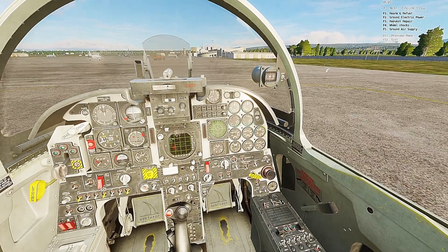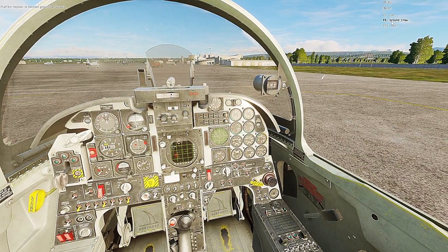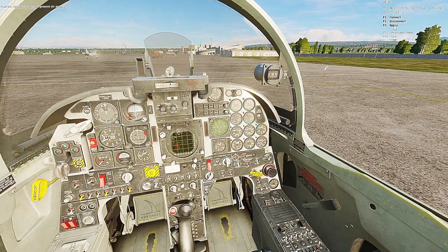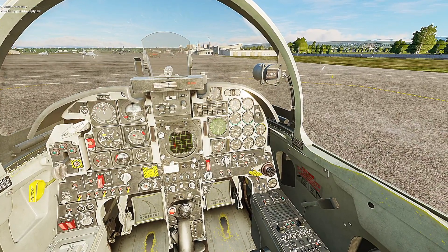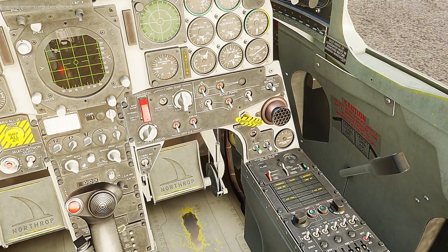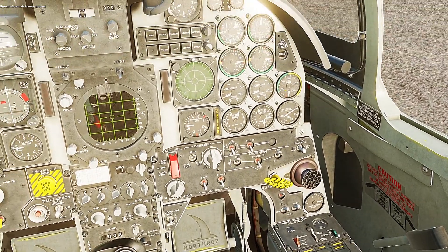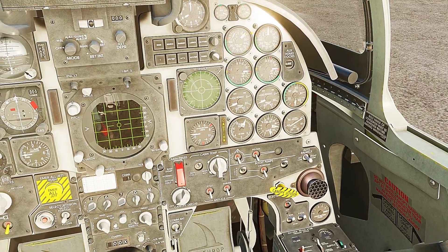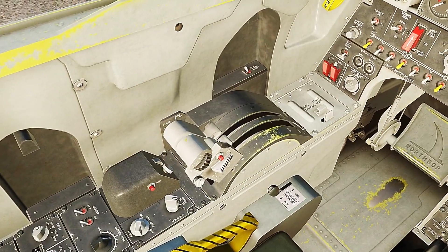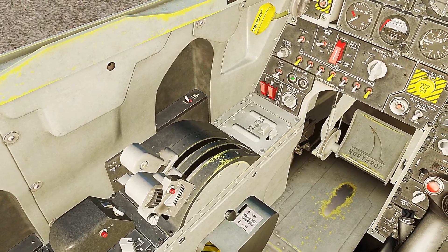Go to ground crew and ask for air supply first — you're gonna connect that and immediately apply it. Battery generators on. The air is applied to your left engine, so go ahead and advance this with the hotkey you have associated to it, the left engine start.